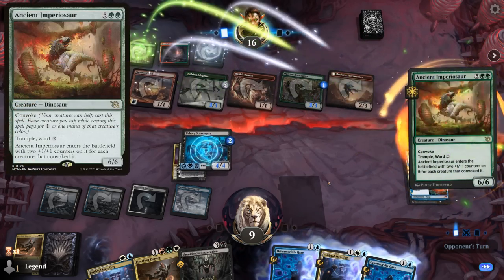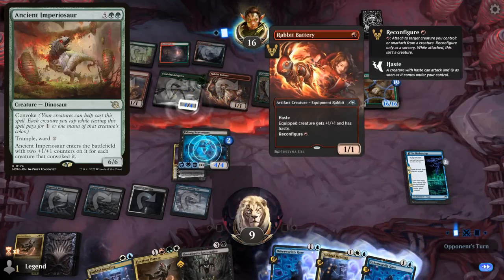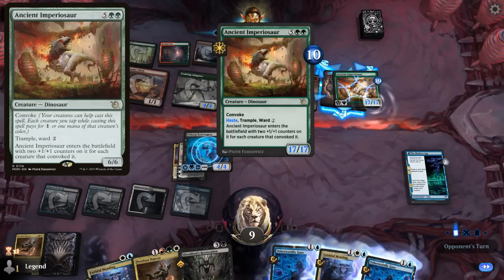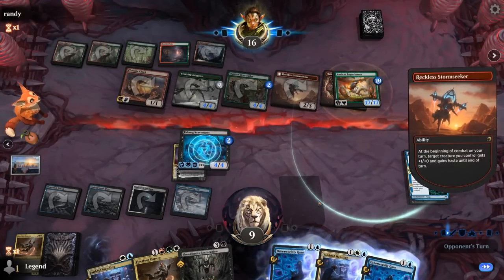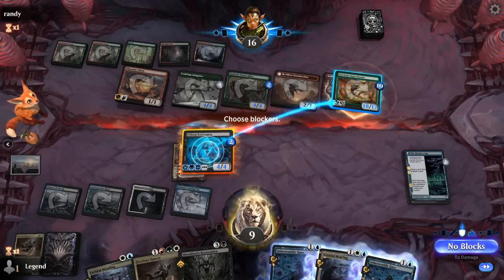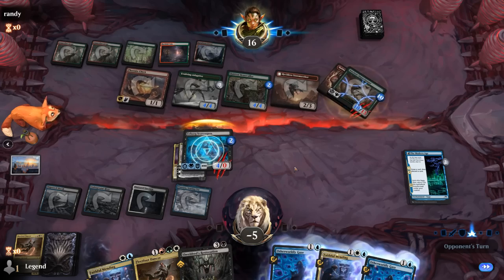An Ancient Imperiosaur — that explains why our opponent unconfigured the Rabbit Battery. Now they can give Imperiosaur haste and attack with it, and that should be game. Alright, nice combo from our opponent here. On to the next one.